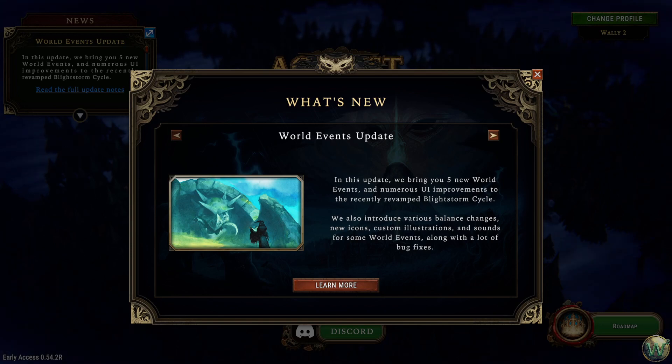Hello and welcome to Against the Storm Patch 0.54, the World Events Update. This update includes a lot of visual changes, a lot of UI/UX stuff, some new iconography, some new illustrations, sound effects, some new text descriptions, things like that, but also brings five new world events.